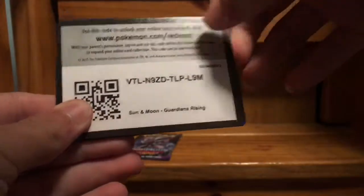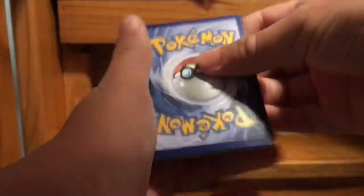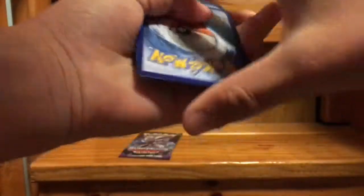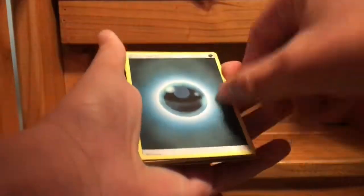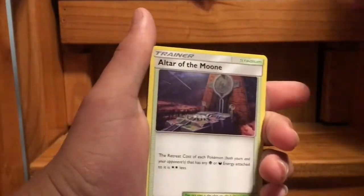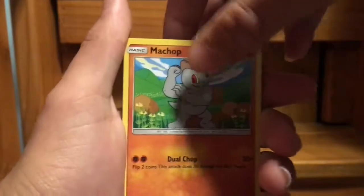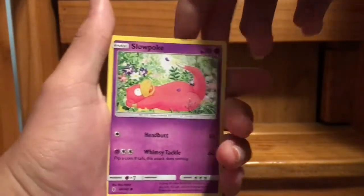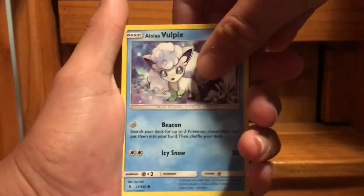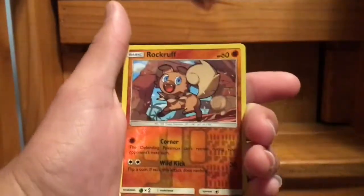We have the code card for you all, let's throw that aside. Let's do the card trick — one, two, three, four — and let's turn this around. We have Dark Energy, Gliscor, Altar of the Moon, Altar of the Sun — those two have an 'e' at the end — Machop, I already have like four of those, Slowpoke, another Alolan Vulpix, Buizel, Petzal, and Rockruff.